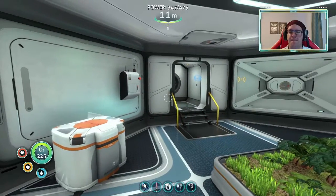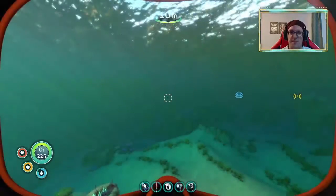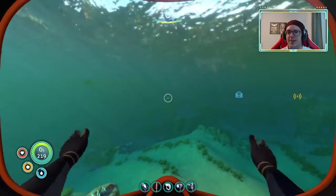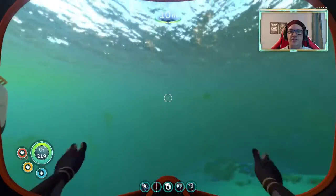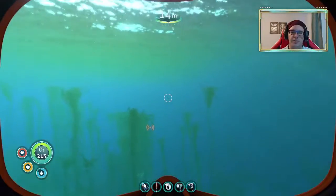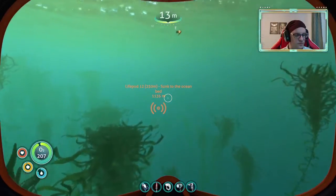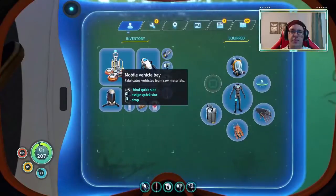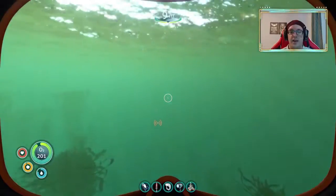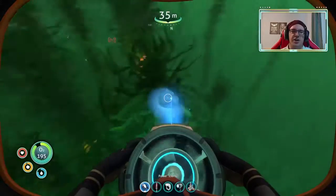Shite. Let's go stick this thing up and then I may need to go collect a lot of resources so we can build the sub, the prawn suit, and the arms at the start of next episode. I'm going to be doing what I'm supposed to do. I need to put it on slot five so I can deploy it properly. Haven't used a sea glide in a while.